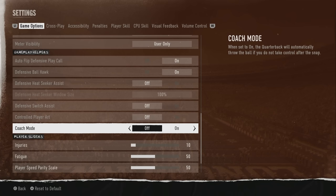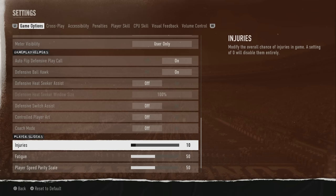For the guy in my comments asking about Coach Mode — it is in the game. You can turn it on, and when set to On, the quarterback will automatically throw the ball if you do not take control after the snap.